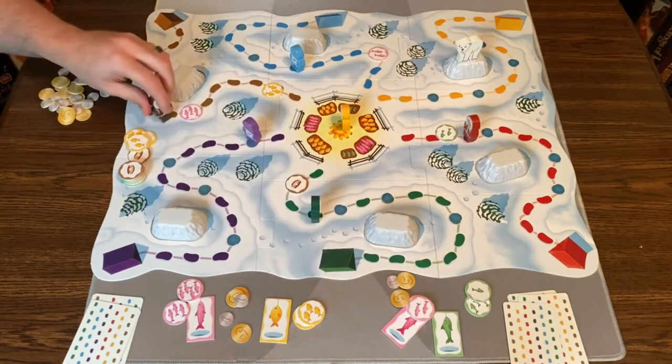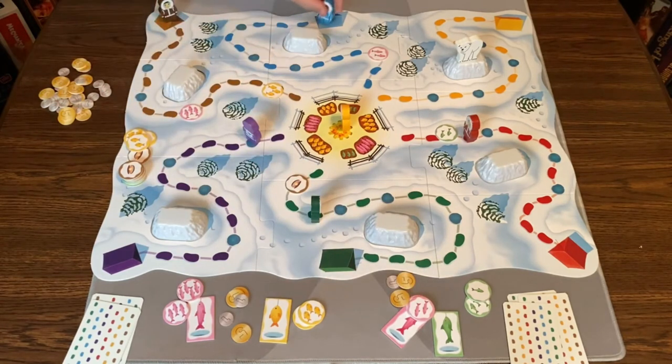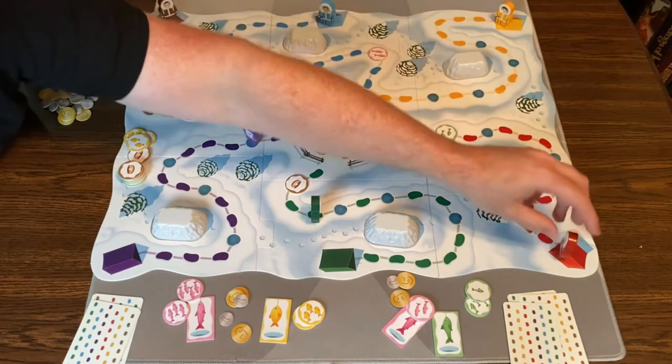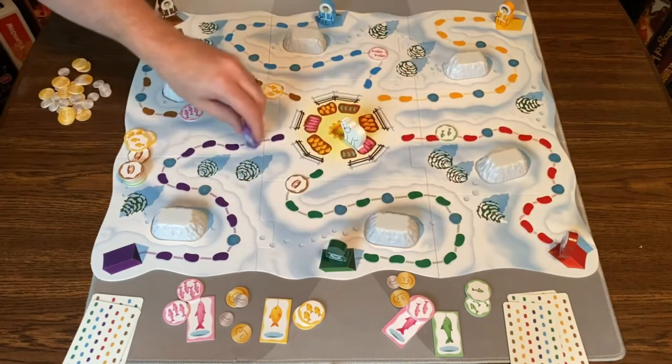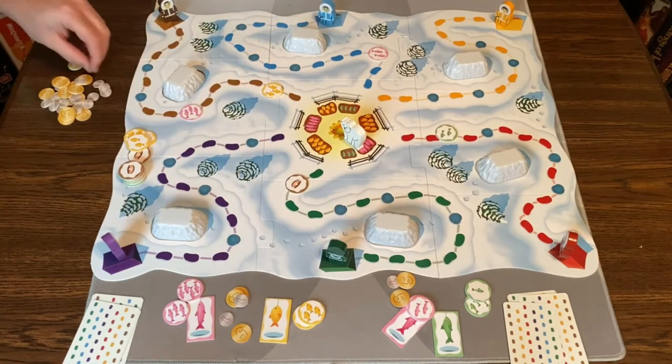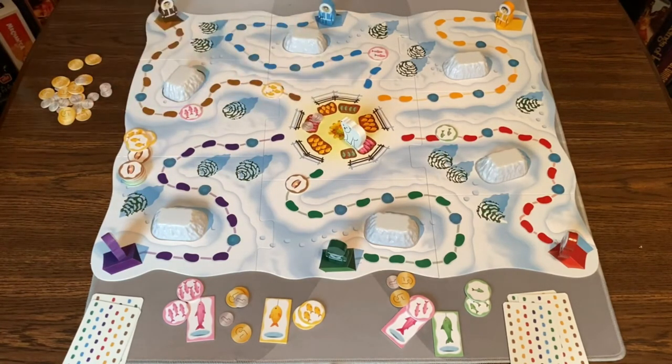All the Eskimos go back to the beginning, the tokens get shuffled and placed back out on the board, two coins go back in the middle, everyone makes sure they have six cards, and then we keep going. We'll sell fish again after a second round, then set it up and sell fish again. Whoever has the most points at the end of the game wins — and points is money.